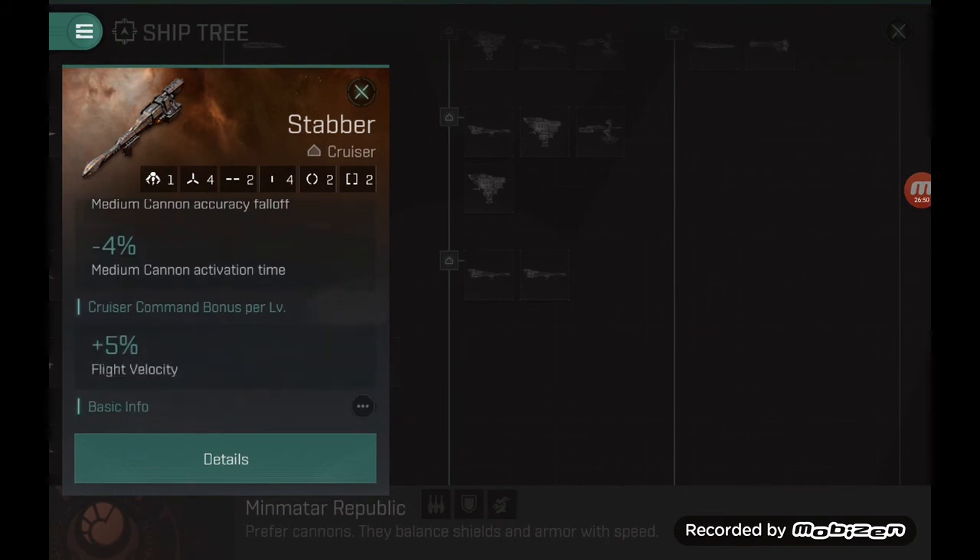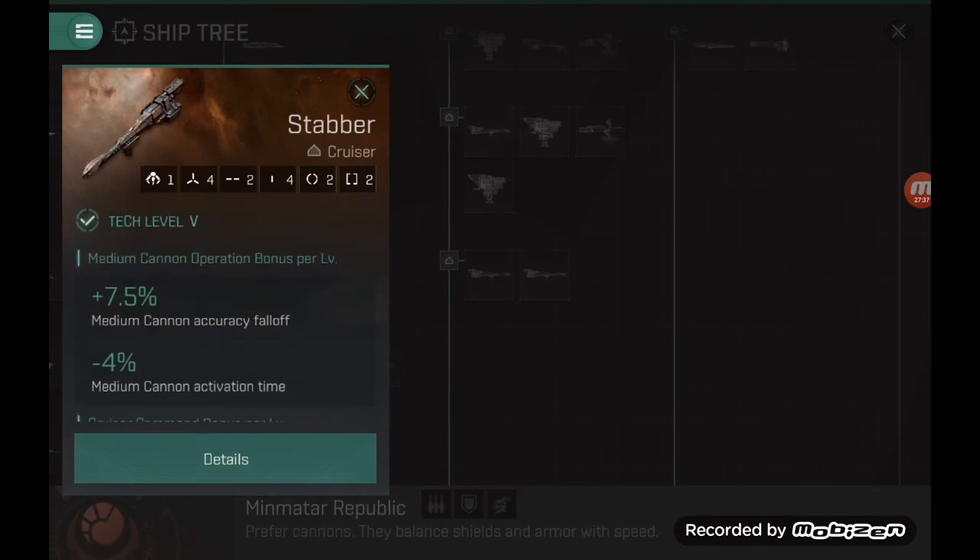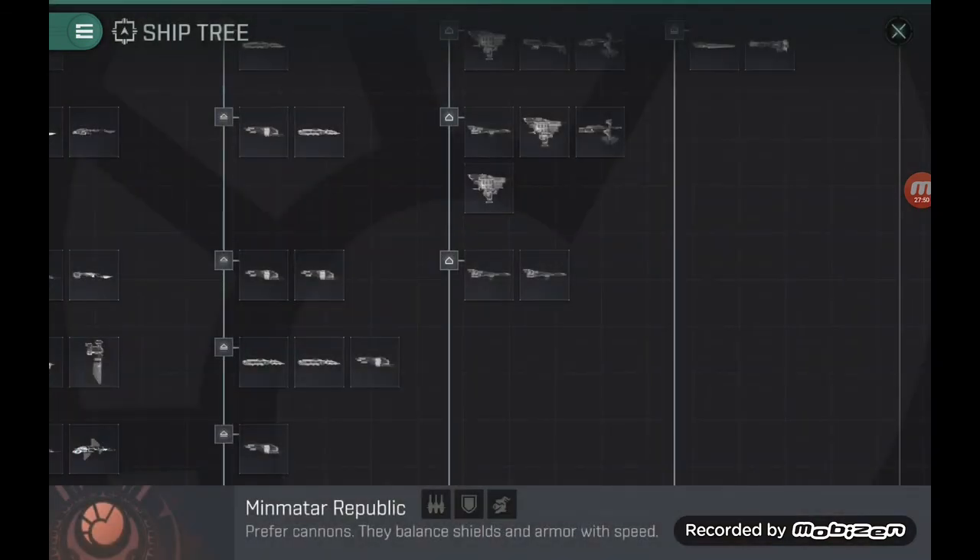The cruiser command bonus gives additional speed, making the Stabber one of the fastest cruisers in its class. This is the ship I'd personally fit with strike cannons, because the flight velocity means you can fairly easily keep your distance without needing an afterburner or MWD. The four high slots allow more DPS boost from low slots and weapon rigs. It's still a ship I need to explore more — I haven't written a fitting guide yet — but you can also do a brawler build from it.